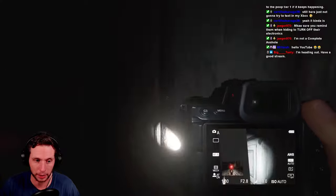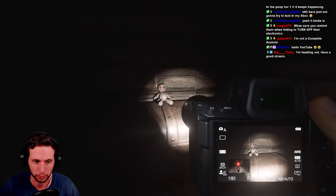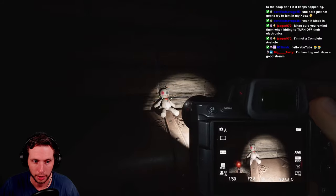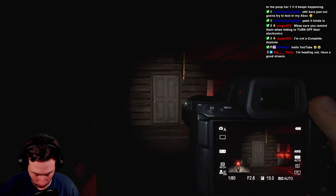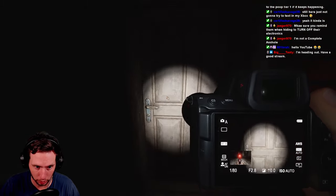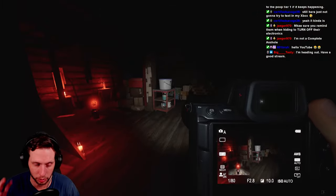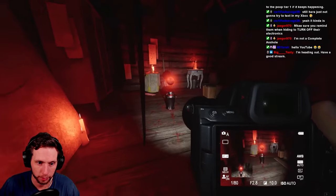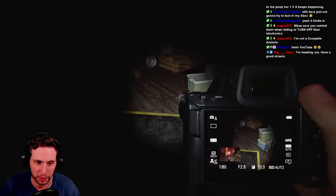Up the stairs, here in the nursery on this wardrobe chest, you've got the voodoo doll. Coming across the hall into this bedroom, through the bedroom into this closet, into the attic — you have a blood totem. And back here you have the summoning circle.